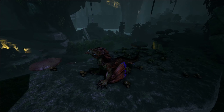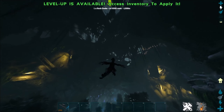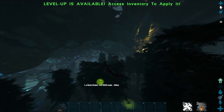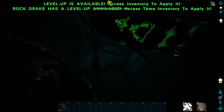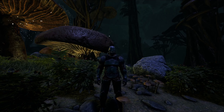Coming in at number one is the Rock Drake. If anyone has played Aberration, this is one of the main goals to get. These spawn in the red zone and the way you tame them is by stealing their eggs, similar to a wyvern tame. This is by far the best travel mount in Aberration — as you can see here, it has a glide ability but it can also grab onto trees and rock faces and jump off of them to gain more height. There's even a way to cheese Rock Drake with just some Lazarus Chowder and a Rock Drake.